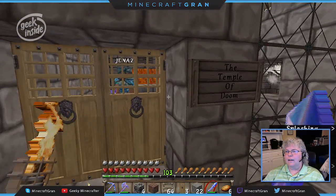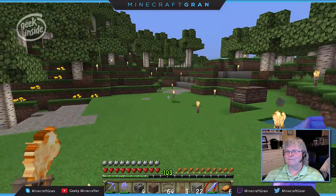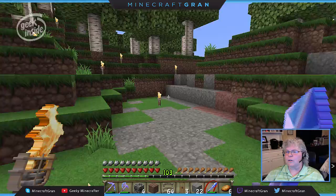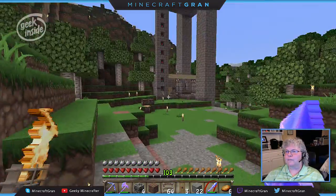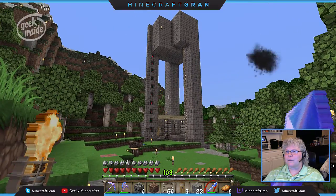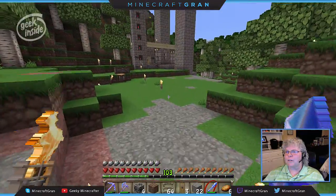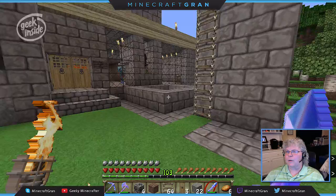Let me show you what it looks like from outside. We've dubbed it the Temple of Doom and have a few ideas for what we want it to look like — we haven't settled on anything yet. That's the XP farm, and the torch tower that turns those pistons on and off. Let me show you that mechanic because I'm really proud of what JD Naz came up with.